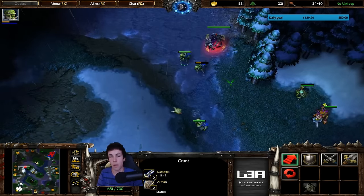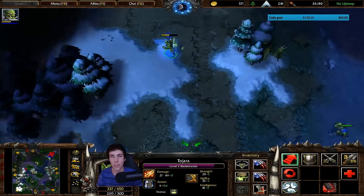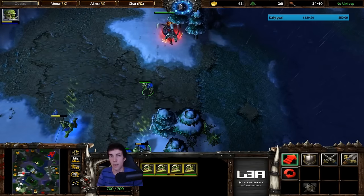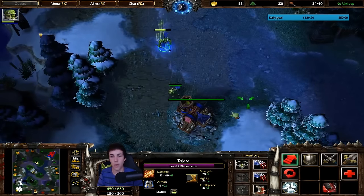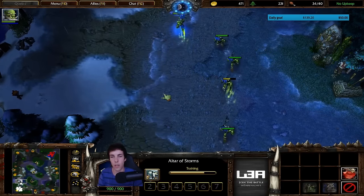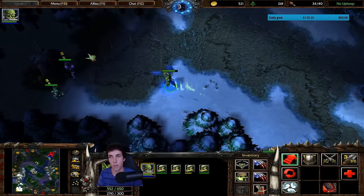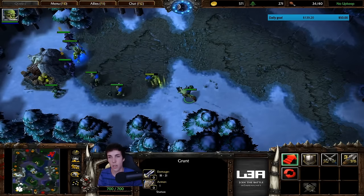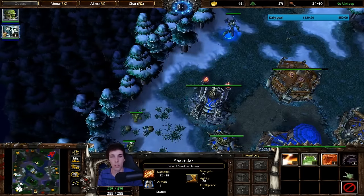A nice try by him to try and get my grunt ensnared, but it's not going to work out. Now at tier two, we immediately start both our tech buildings as well as our Shadow Hunter. Keep in mind, he went to tech pretty fast — it means he has fewer units, but quicker tech. So quicker destroyers and quicker lich with Orb of Corruption. Now we need to make use of the time we have now to creep.